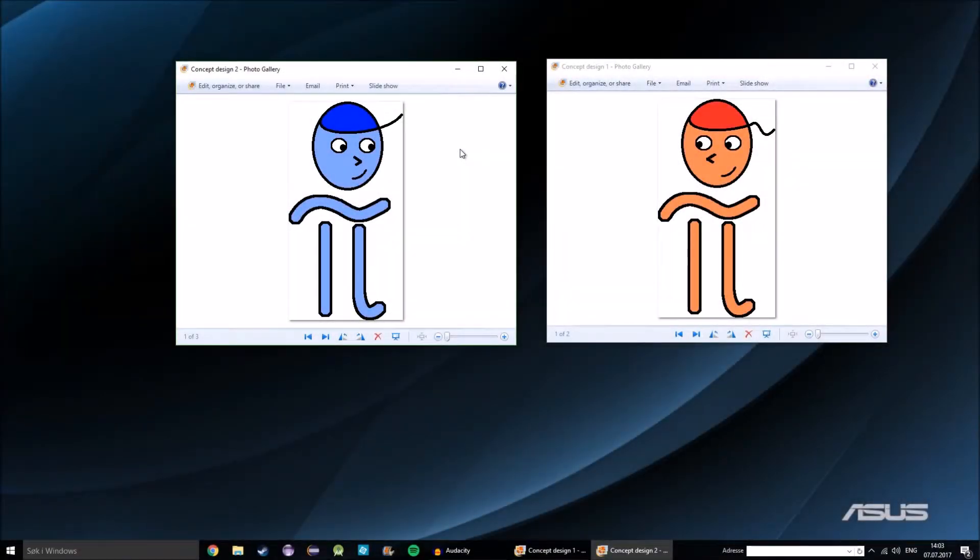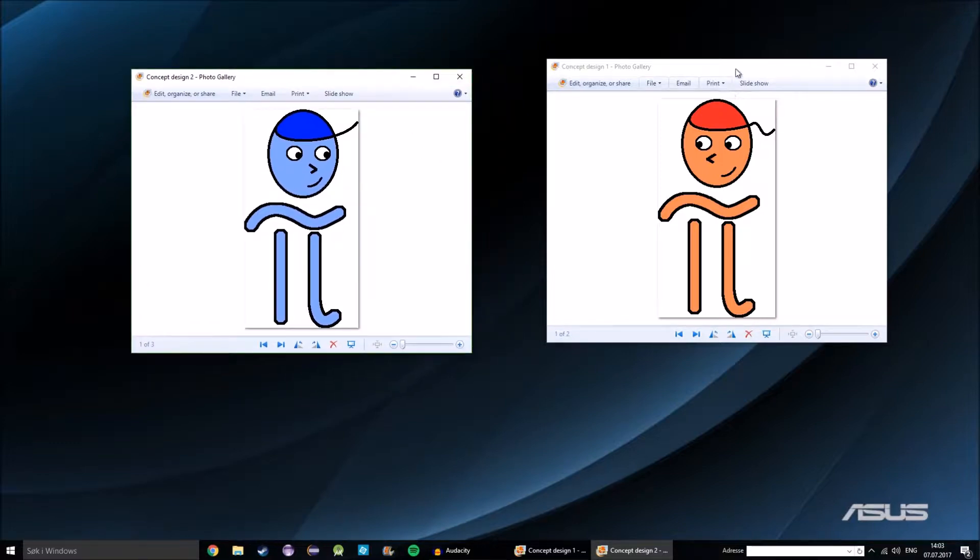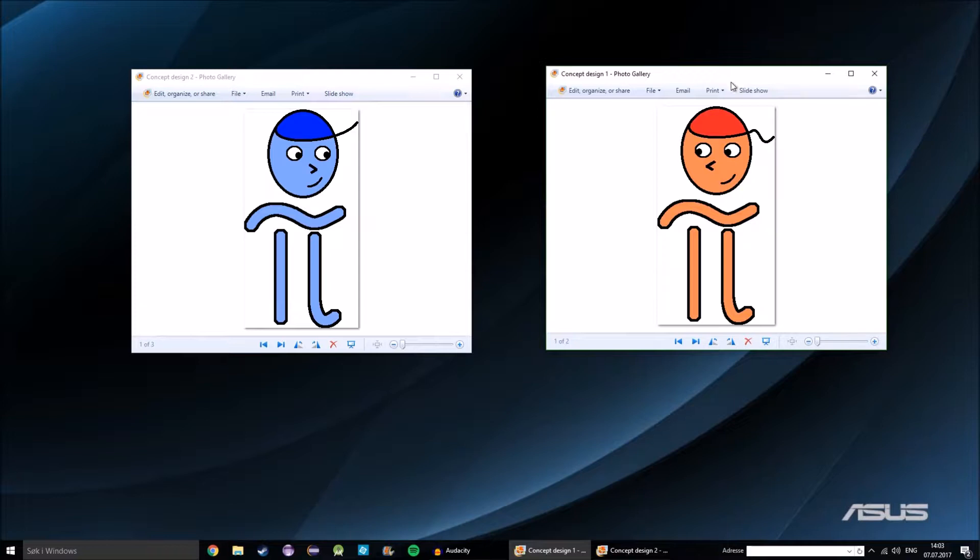Hello there everybody and welcome back to my devlog. As you can see, I have two of the designs for main characters done. In the last episode, you'll probably remember, I had a list of five of the main characters that I'm going to be using in my game.